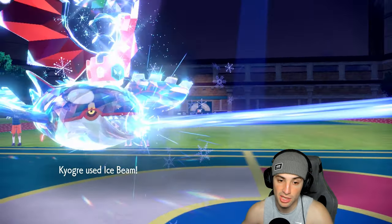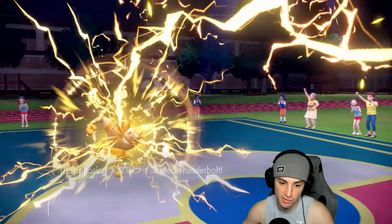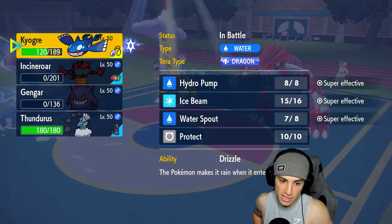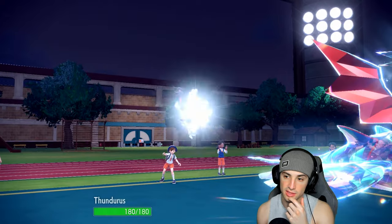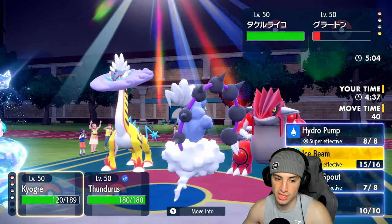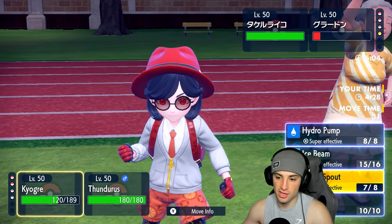We're outspeeding both of them and almost pick up a KO. High Horsepower flies in — we soak it. They go for Thunderbolt, which is fine. Intimidate actually helped us out. Good news that we actually outspeed here because I can just attack. It's annoying I didn't swap Kyogre. If I had swapped Kyogre, Incineroar still dies to High Horsepower but I'd still get off Intimidate and have weather control.